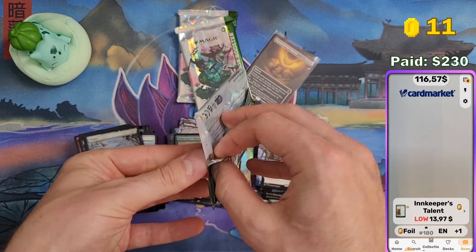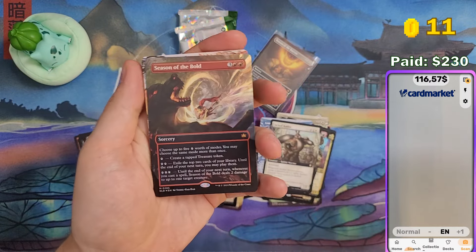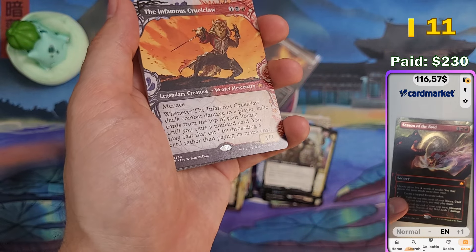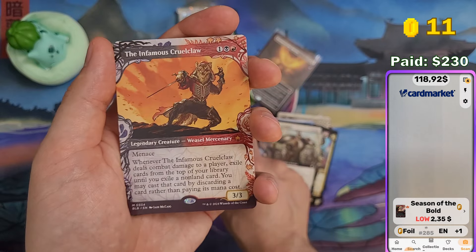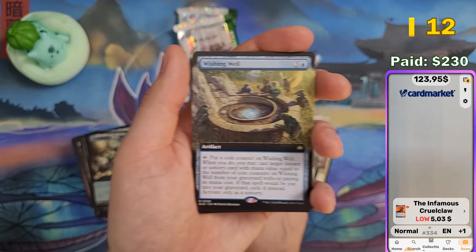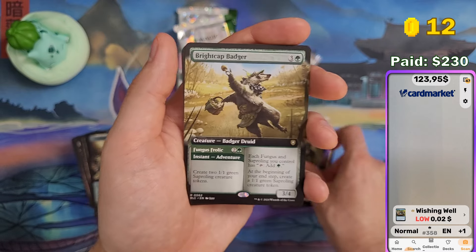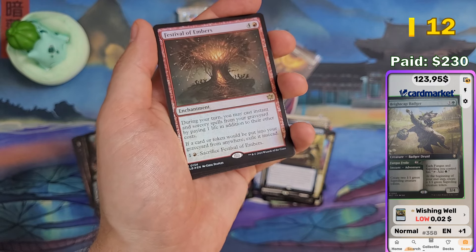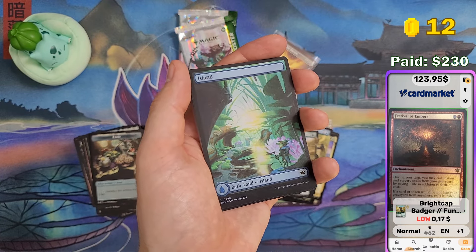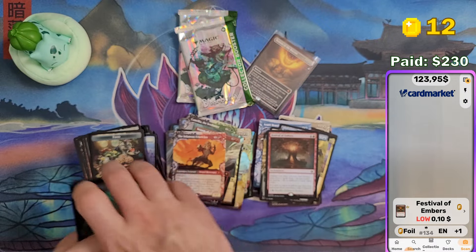Three packs left — this is gonna be the worst Collector Booster Box that I opened. We get Season of the Bold in foil — one of the cheapest seasons unfortunately, $2.35. The infamous Krull Claw — should be $2 to $5. Wishing Well — should be worthless, 2 cents. And nothing else it seems — 17 Festival, 10 cents.